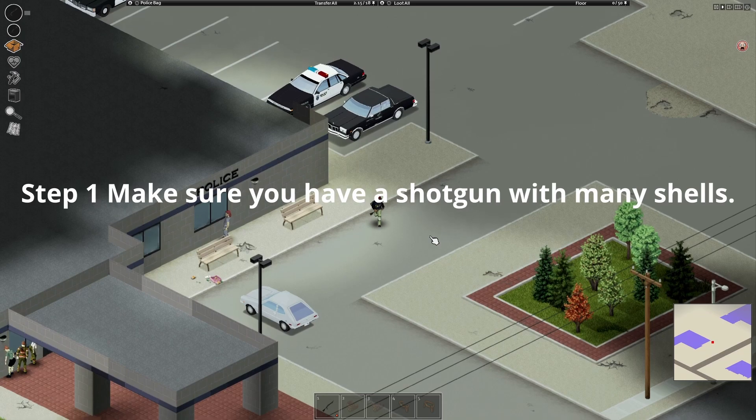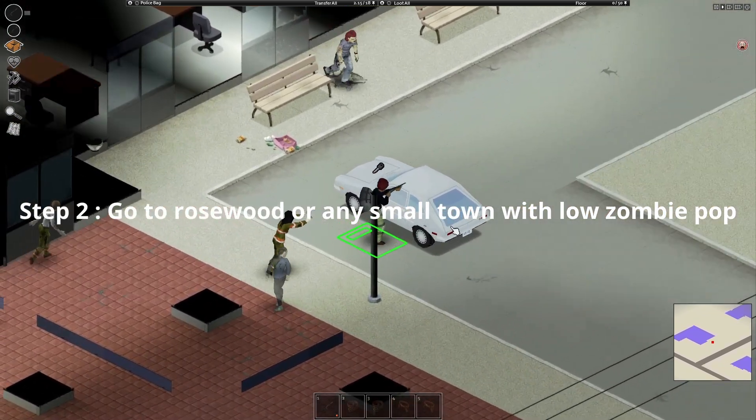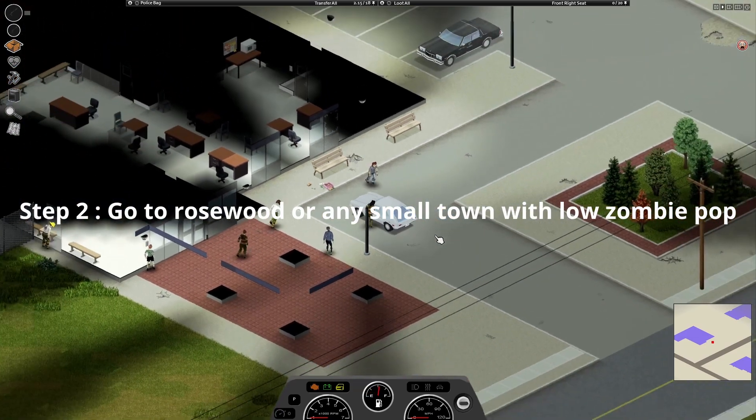Step 1: make sure you have a shotgun with bunny shells. Step 2: go to Rosewood or any small town with low zombie population.